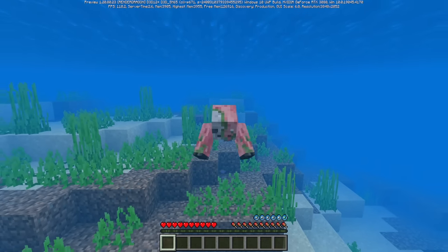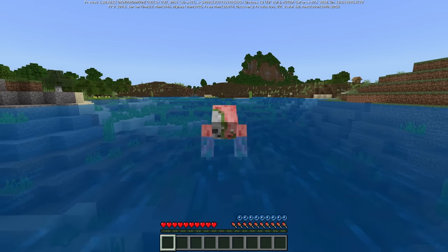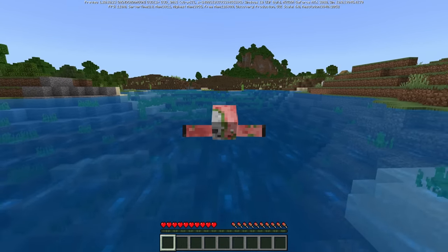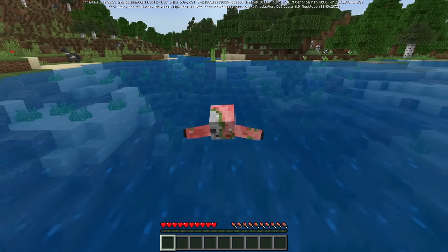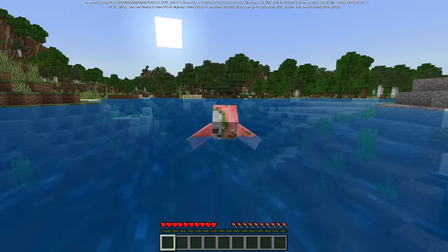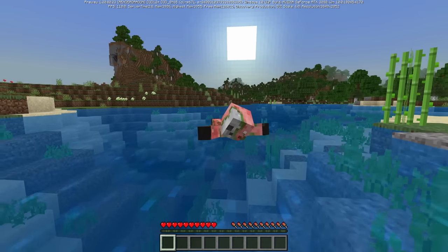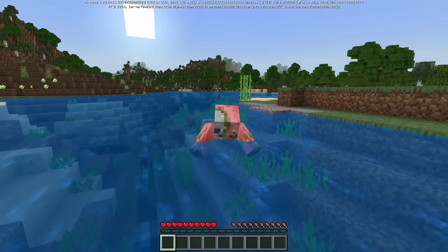Mojang also fixed the weird drowning bug. As you can see, if you're at the surface of the water like this, your bubbles are going to replenish and you're not going to drown. Previously, this situation was treated as if you were still underwater, so you would still drown. They also fixed it so that if you're just holding the jump button when you go up to the surface, you're not going to keep drowning either, which is very nice.